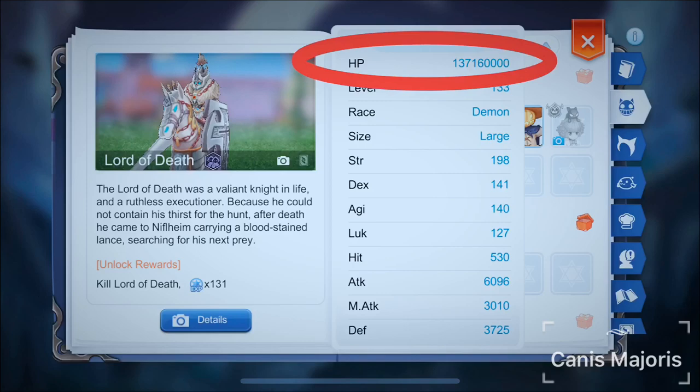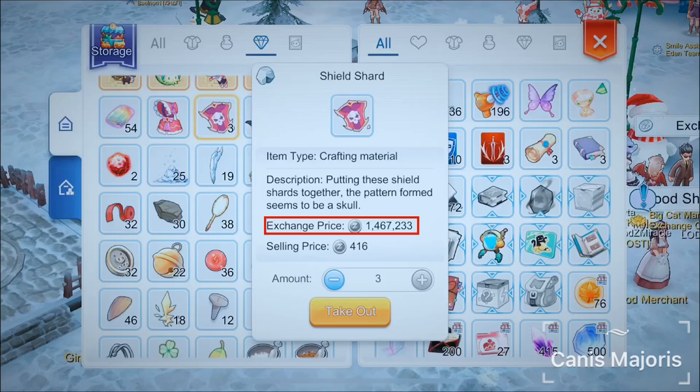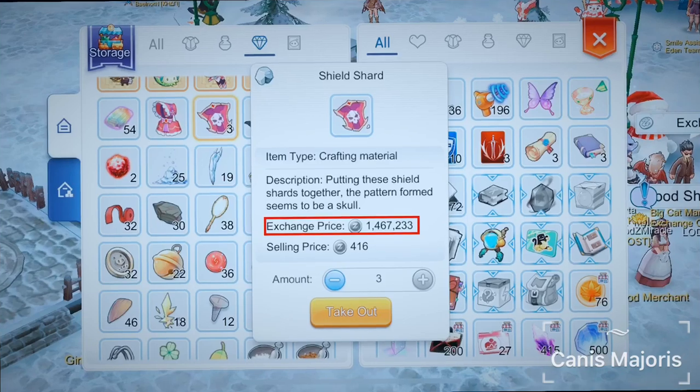Why did I choose to specifically talk about Lord of Death amongst other MVPs? Because it drops a shield shard which is worth 1.4 million zeny. So if you were to defeat 6 Lord of Death in one day, you would be able to earn 6 million zeny, since it always drops the shard at every defeat.